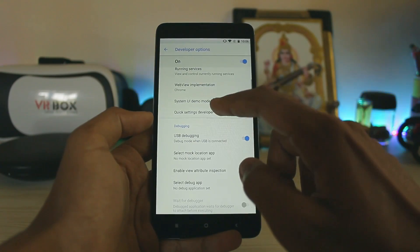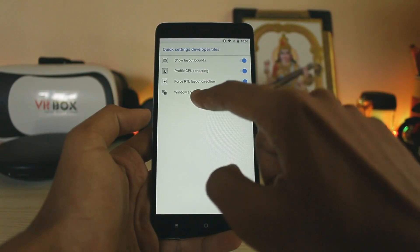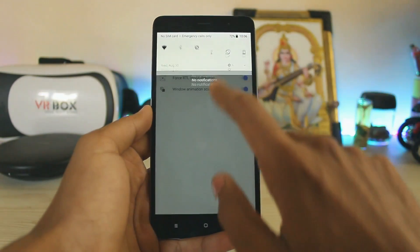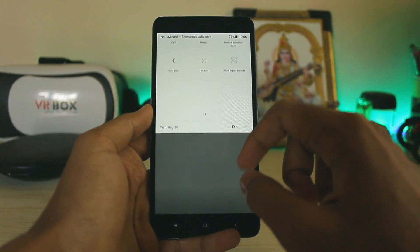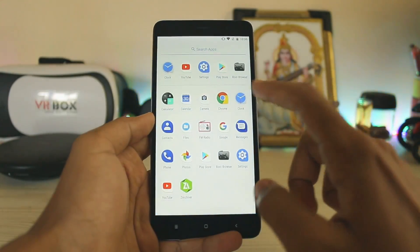In Developer Options you get memory settings, which is a bit weird, and an additional setting for enabling developer quick settings tiles such as window animation scale — all new. In the notification panel you have the new UI, expanded date, and the new window animation scale which slows everything down. That's basically the normal stock Android 8.0 you get on the Redmi Note 3.